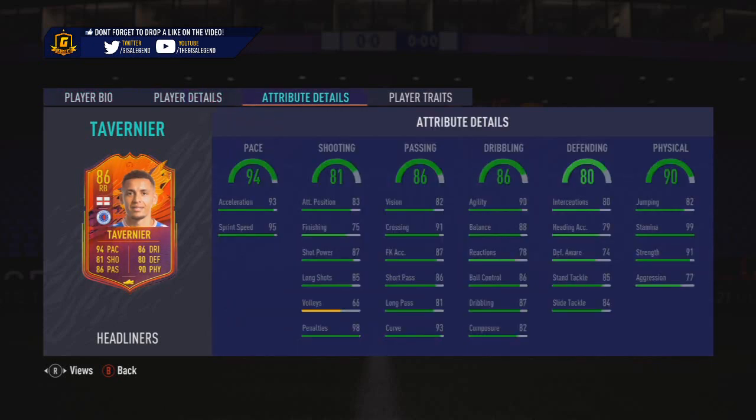The defence is the area that needs a bit of work - defensive awareness is 74 and interceptions is 79. But it's always worth highlighting the negatives to make people aware. Looking at the card overall, the positives far outweigh the negatives. Yes, he plays in the Scottish Premiership, but two icons are enough to link him up - especially if you've got someone like Rio or Campbell. Definitely worth doing if he fits your team.